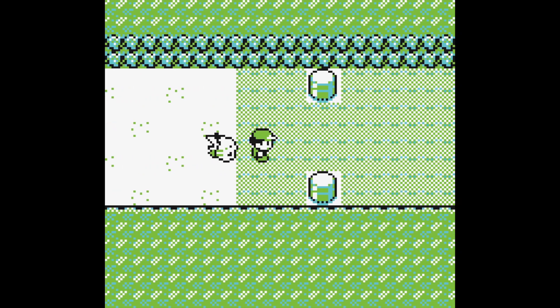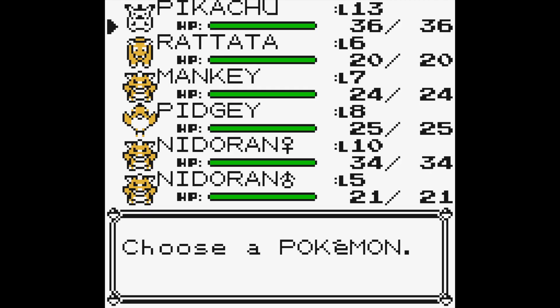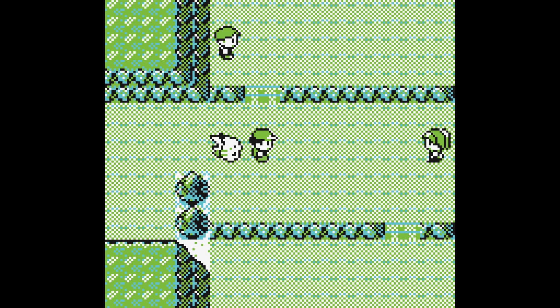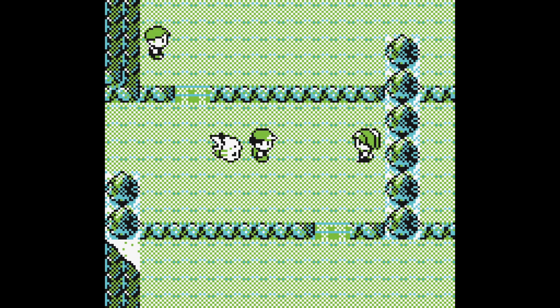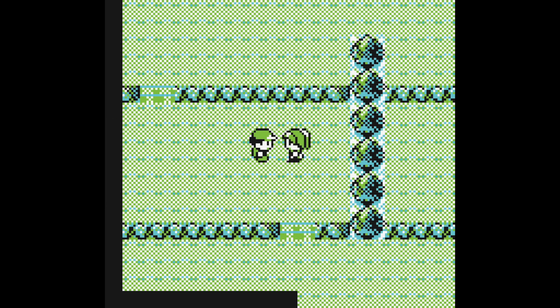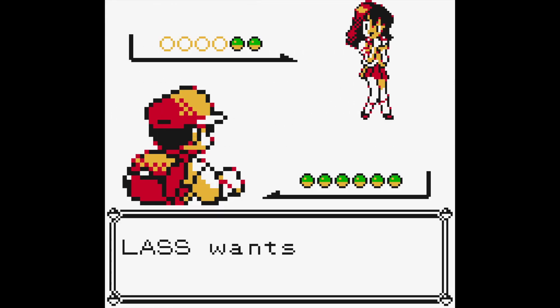What's up everybody, this is the Classic Tycoon here. We're back for episode 4 of our Pokemon Yellow Let's Play. I've put Pikachu at the front of my party and now we're going to go dominate some noobs. We've got a whole bunch of trainers on Route 3 that we're going to fight, and we'll start with this lass right here.